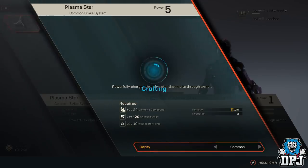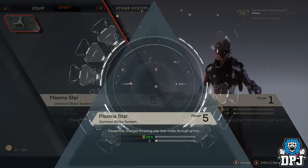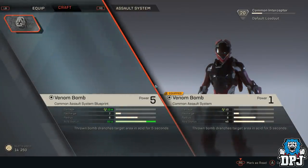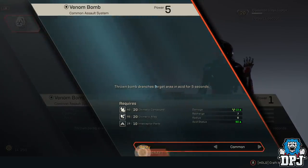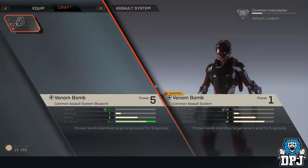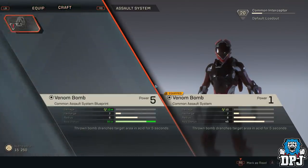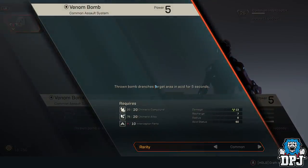So guys, this is how you initially unlock crafting and it should be your first instance of having to collect certain materials to unlock certain features in the game. If you enjoyed the video leave a like — it really does help out. If you are new around here and Anthem is a game you are interested in, make sure to subscribe and turn notifications on by hitting that bell button. I have plenty more exclusive Anthem videos to come so stay tuned. Thanks again for stopping by and hopefully I will see you on the next one.